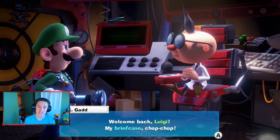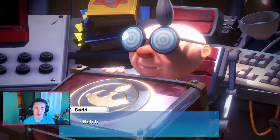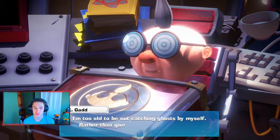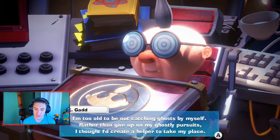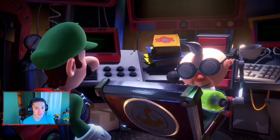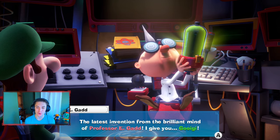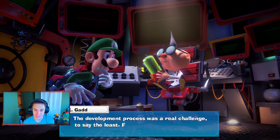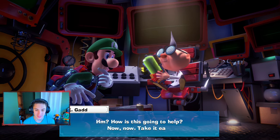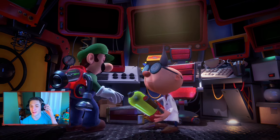We're back at Professor E. Gadd's lab. He says: "Welcome back Luigi, my briefcase — chop chop!" He opens the briefcase: "The time has come to use it in battle. I'm too old to catch ghosts myself, so rather than give up my ghostly pursuits, I thought I'd create a helper to take my place." Is this what I think it is? Yes — the latest invention from the brilliant mind of Professor E. Gadd: I give you Gooigi!